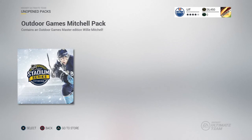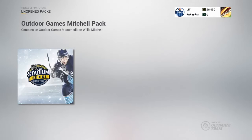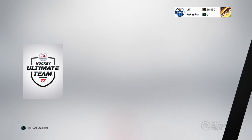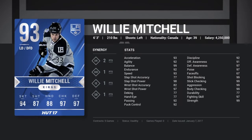Now, the Outdoor Games Mitchell Pack contains an Outdoor Games Master Edition Willie Mitchell. Here he is, we will let it unroll. And there he is, guys. 93 overall, 84 skating, 87 shooting, 88 hands, 97 checking, 97 defense — let's take a better look at his stats here.